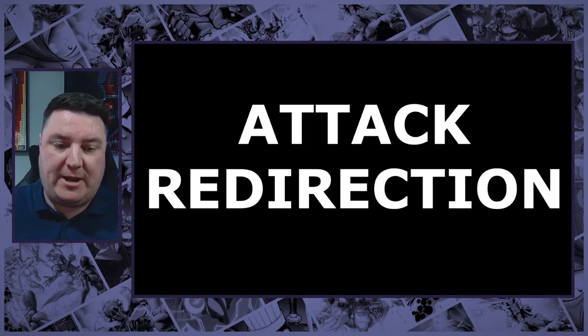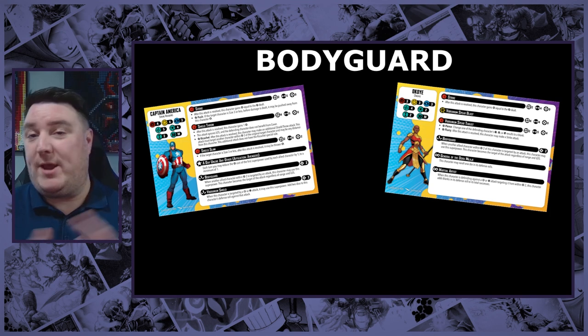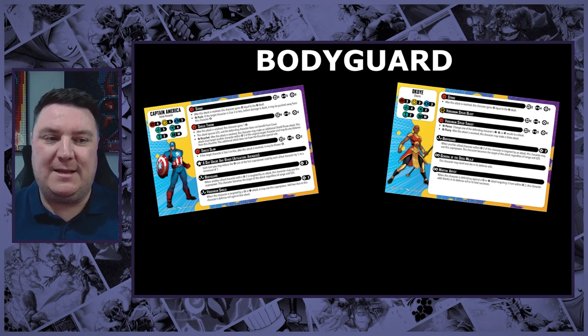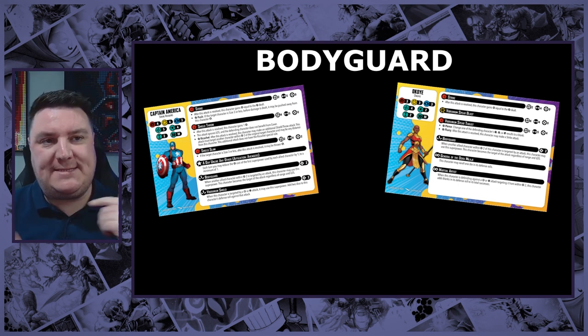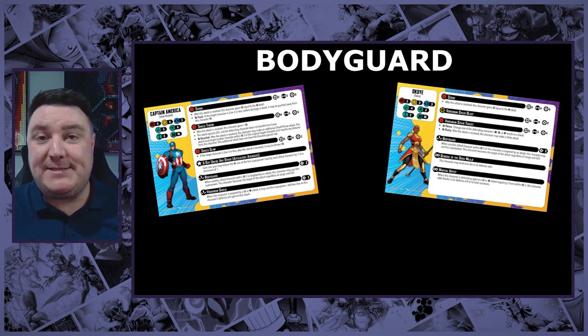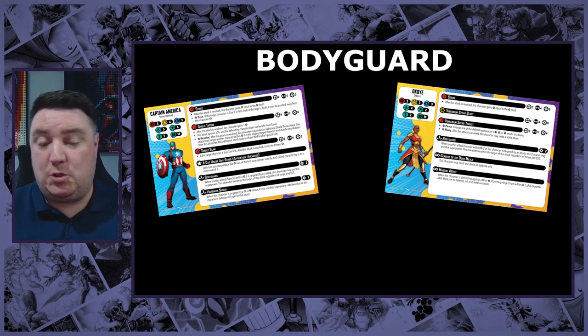Let's jump straight in and first take a look at some different types of attack redirection. So attack redirection - let's start with the first one we saw in the game, which is Bodyguard. Two great examples: a great four-threat and a great two-threat - Captain America Steve Rogers and Okoye. A Bodyguard is essentially when another allied character within range two is targeted by an attack, another character can spend power - in this case two power on both Cap and Okoye - and then they become the target of the attack.